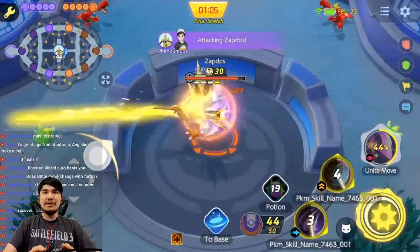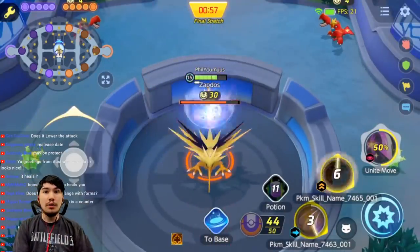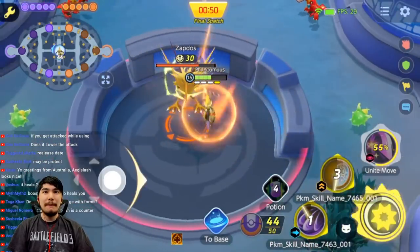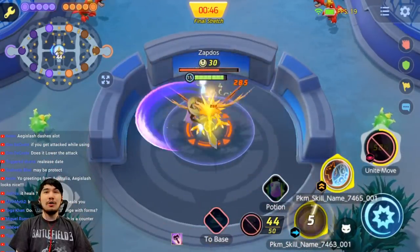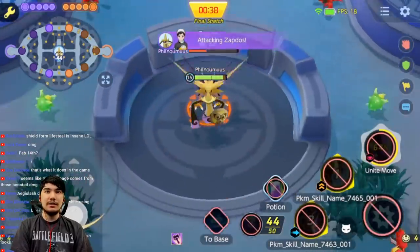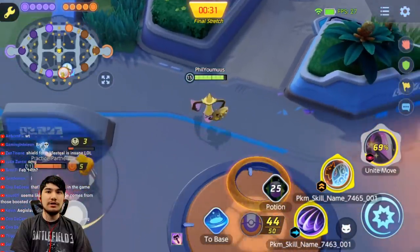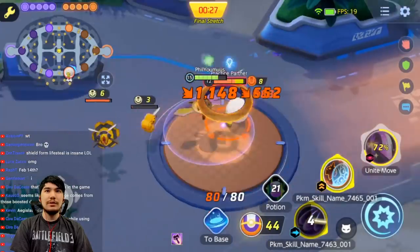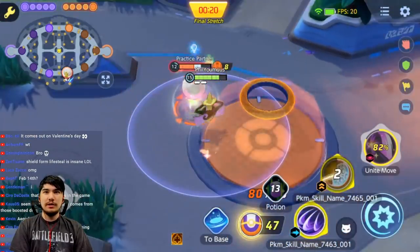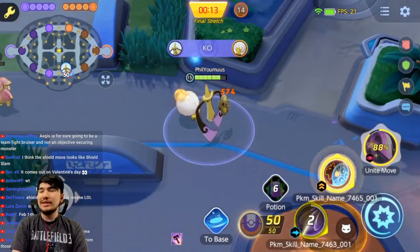He doesn't have much lifesteal other than shield form. Shield form heals 700 per auto! It heals you so much. 795 per auto in shield form — wow. If you use your abilities properly he gets a lot of dashes, which is the benefit of Iron Head. I think I like Sacred Sword or Slash more though. Maybe next game we try what I think is the best build: Sacred Sword and Iron Head — that gives you a lot of stacks and you'll permanently have enhanced autos.